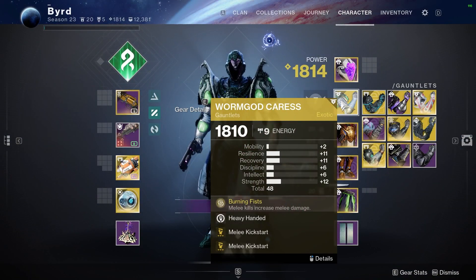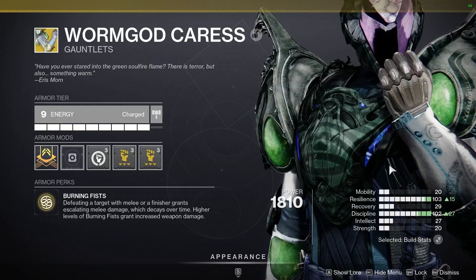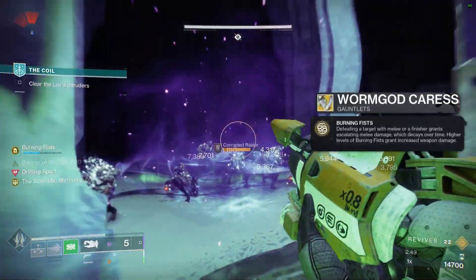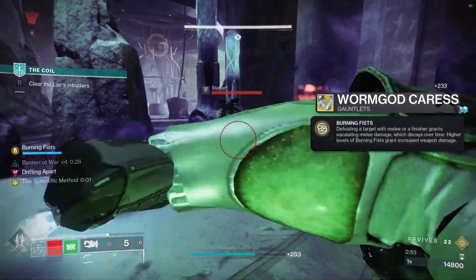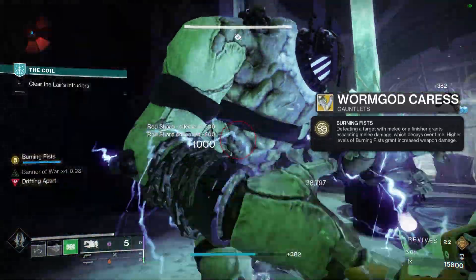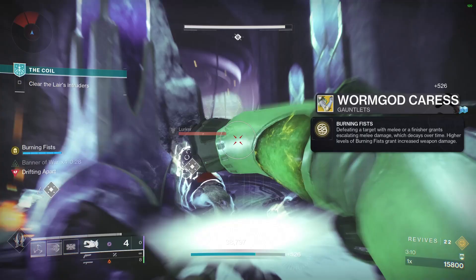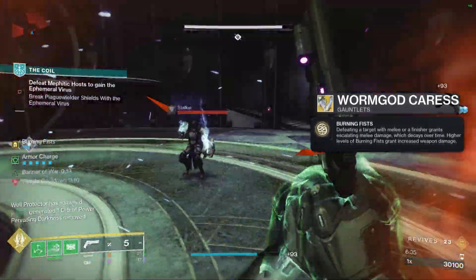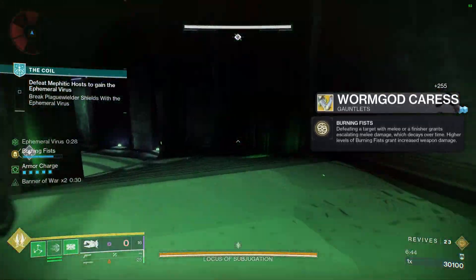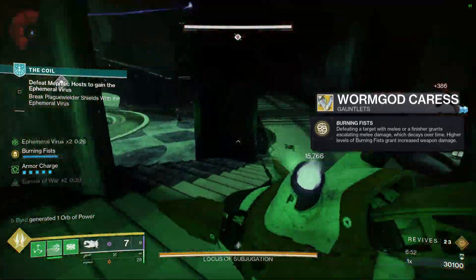First off, you obviously need those Worm God Caress gauntlets. They look pretty horrifying and they've never given us an ornament for them, but the perk reads: Burning Fists — defeating a target with melee or finisher grants escalating melee damage which decays over time, and higher levels grant increased weapon damage. There are five different stages and it can go up to about 15 seconds at a charge, decaying by one second each stage. It ramps up to approximately 250–275% extra damage, which is absolutely insane.